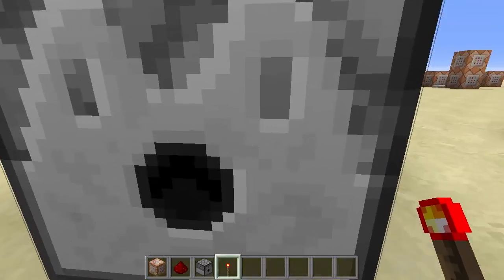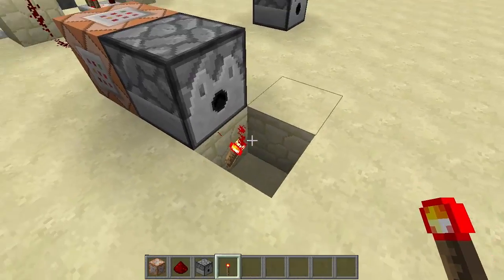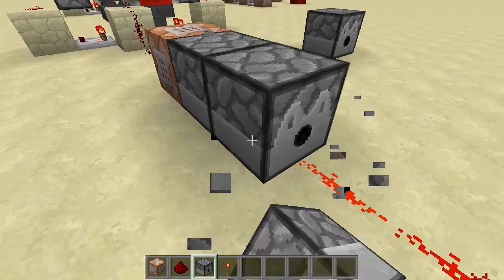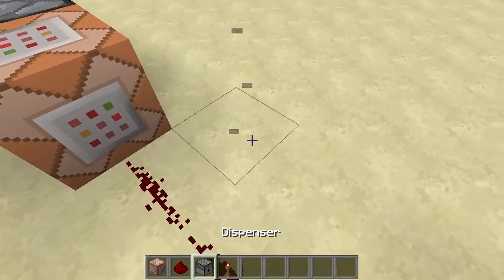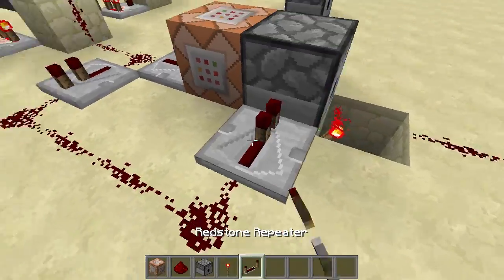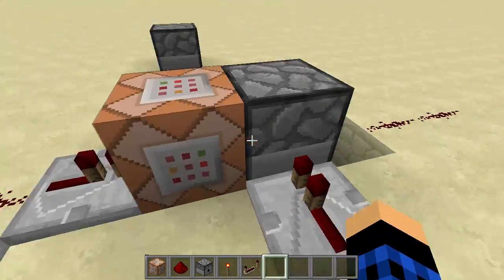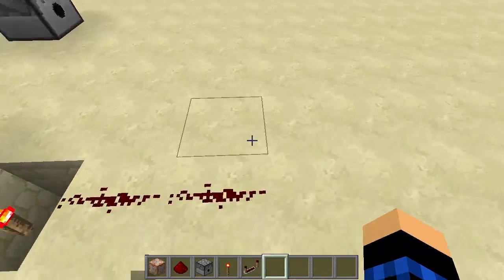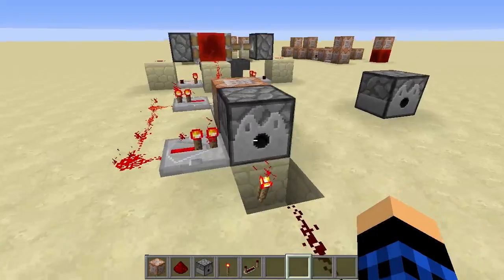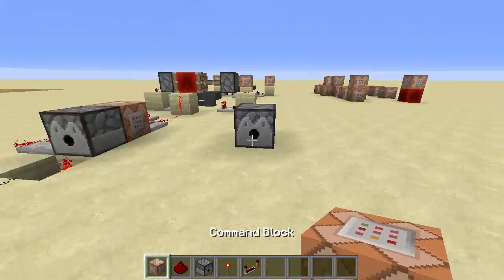Destroy one block in front of the dispenser and one block down, then place a redstone torch there. When the dispenser outputs a block, that block will be powered and carry the signal forward. Add a repeater there, and another repeater along here, and finally one more repeater — this creates a delay so the signal goes to the command block first, then around to the dispenser so it clones before dispensing. Also place a repeater there, another repeater, and two command blocks there.